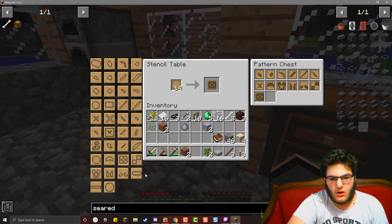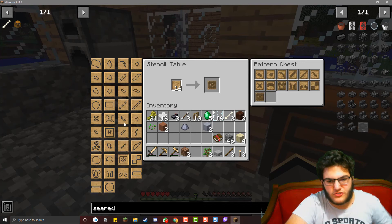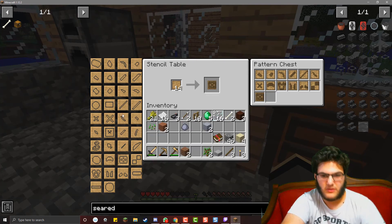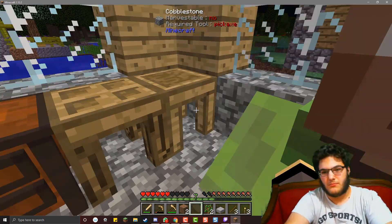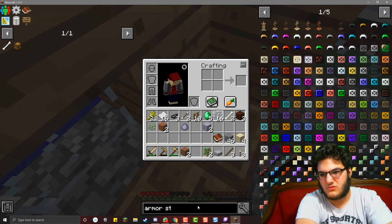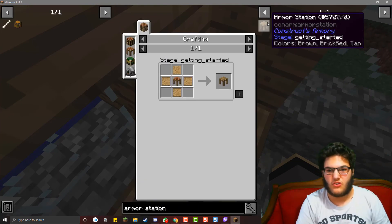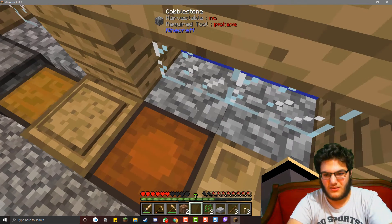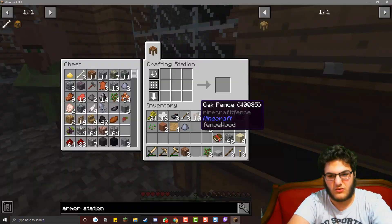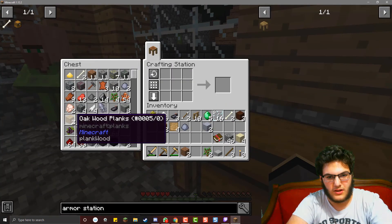The armor core and the armor stuff is weird - you've probably never seen it. I need to make an armor station. There's four of these and a crafting station, so I need wood.